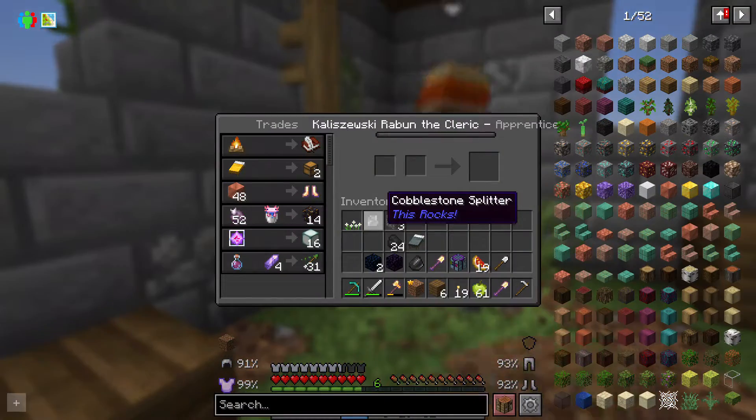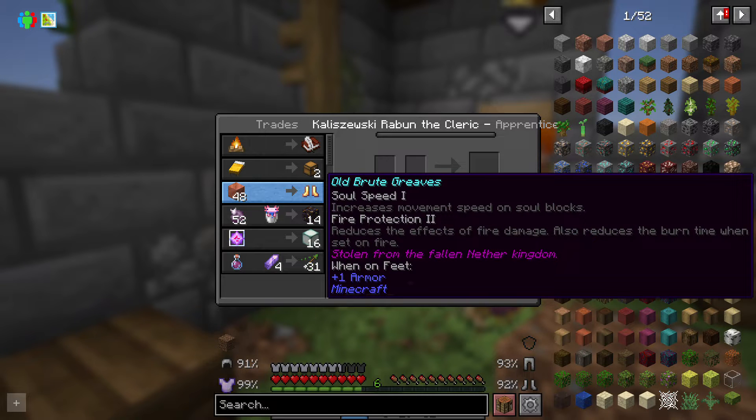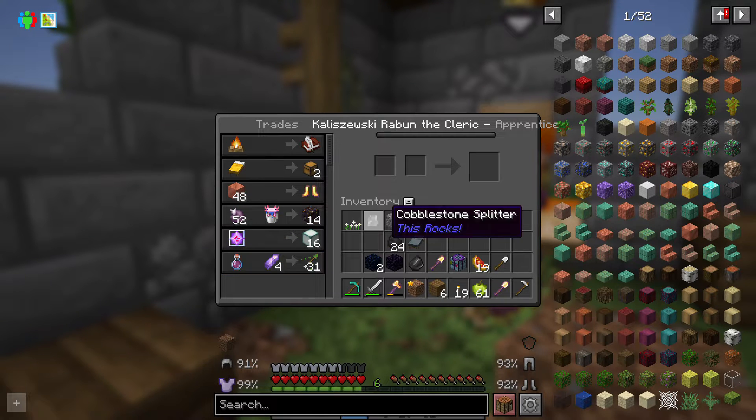Hello, who are you? You are a cleric. You will trade us a campfire for a book, a bed for two chests, a block of copper for greaves, some fruit and a bucket for blackstone, and an end crystal for... yeah, your trades aren't that great, cleric, but okay.